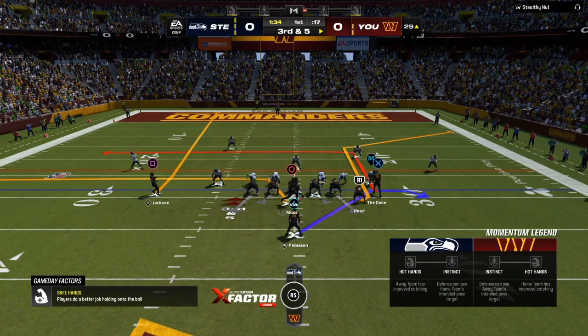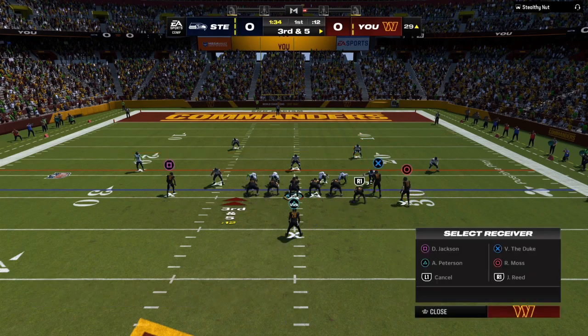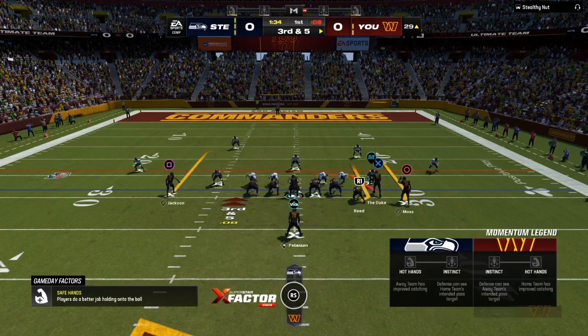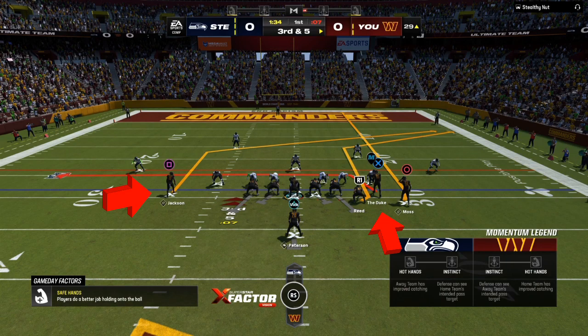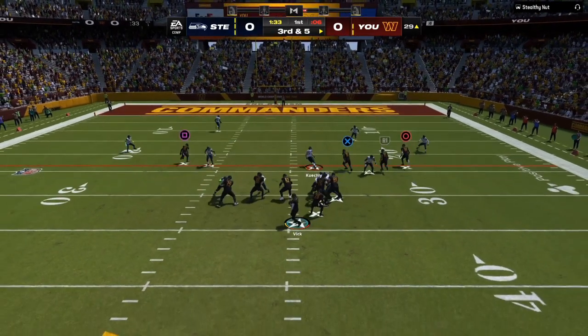I'm reading zone all the way, so I'm going to audible into my play. The full breakdown is in the e-books. We're going to put a corner route, a pull route which is a streak or a fade, a drag underneath to pull down any zones on third and five, and then a backside route. The user has to decide: is he going to take the underneath route or the deep route?